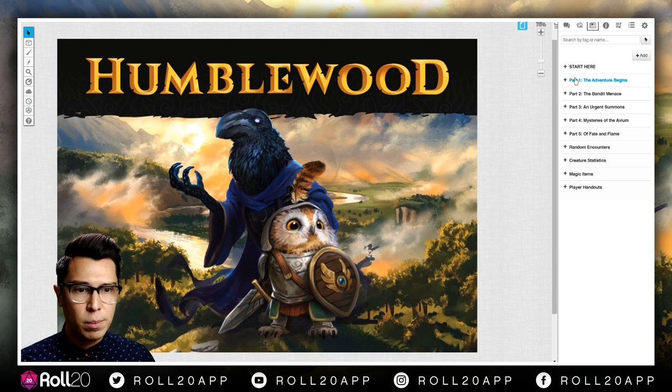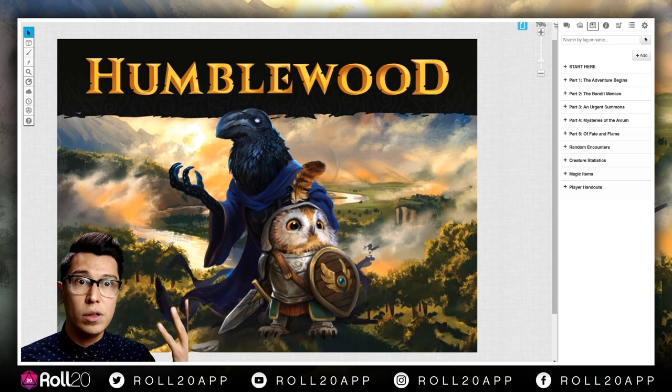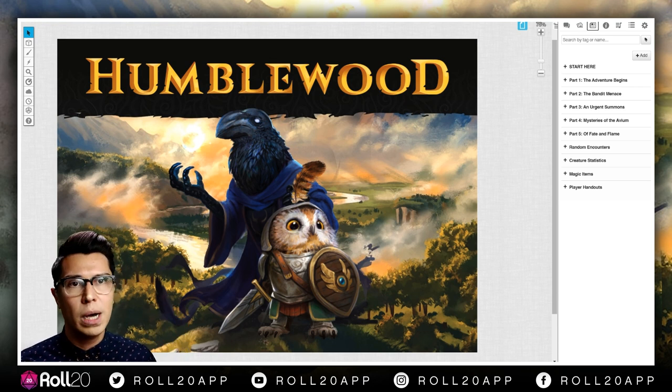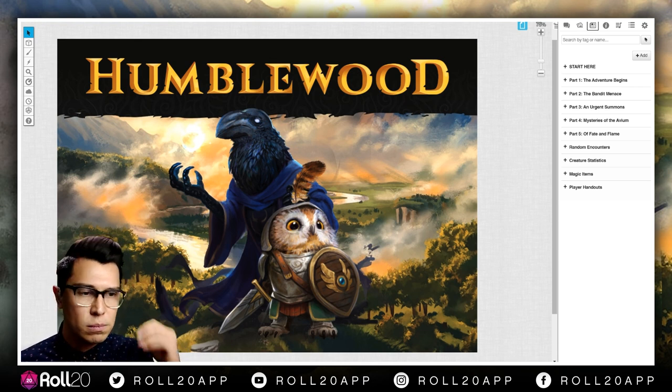Remember when I talked about the first 86 pages — classes, races, and all different types of lore — all these things referenced in the adventure that might confuse you in real time? They have links where you can just pop out and see what they're talking about. When they mention the Scorch Grove, the Hedge, or the Tenders, you can see these linked in real time, read up on them, and then go back to your adventure.